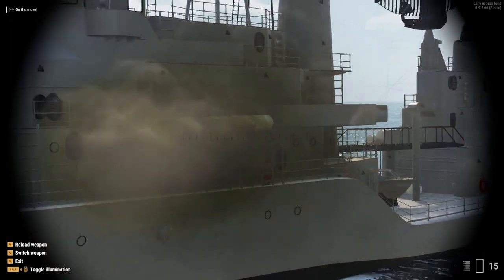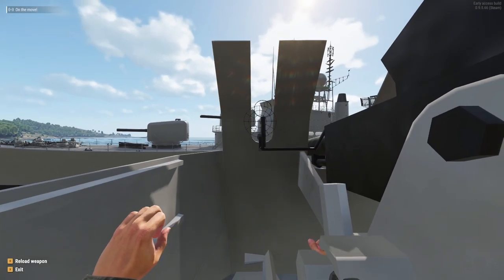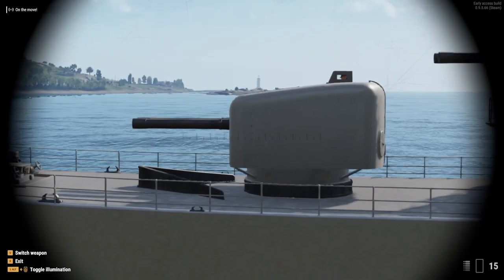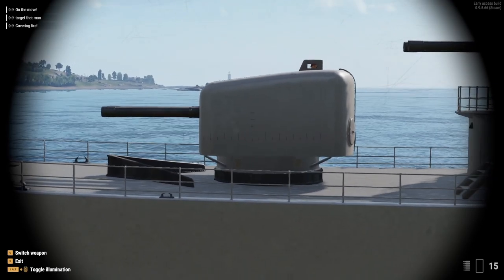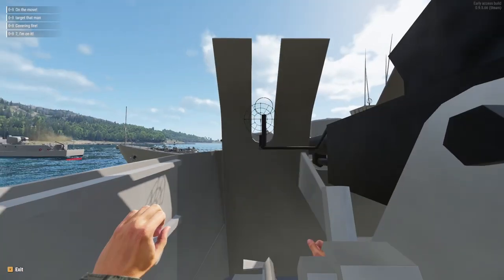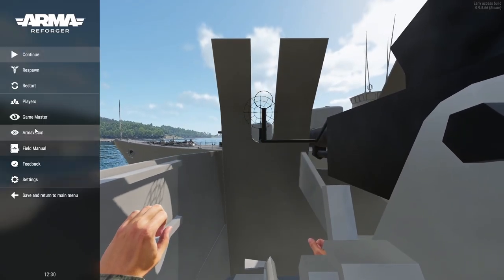Getting on the ship really isn't easy. There are no ladders to board it from the side of the ship, and while I understand that's realistic, the only real way to board this ship is by teleporting somebody over who's already inside the ship in Game Master mode, as most ports also don't really work. It's just not really easy to do.